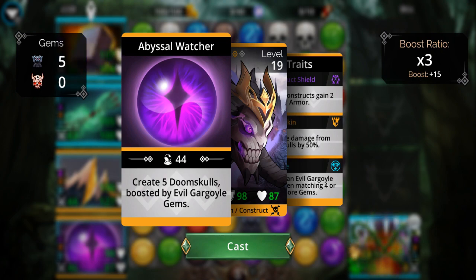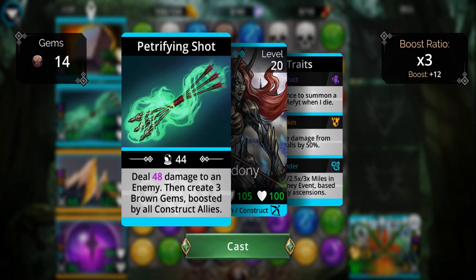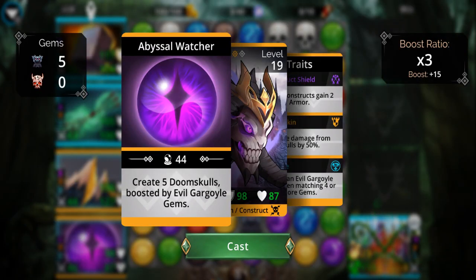Another weakness this team has — just like Chalcedony — if I can't get a four-match out of all these brown gems I'm screwed. If I can't get at least a four-match out of all these doom skulls that pop up, I'm toast. That actually happened on one of my PVP battles — I ended up shooting myself in the foot big time.